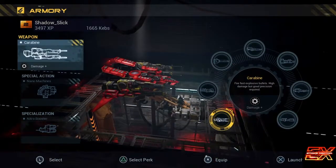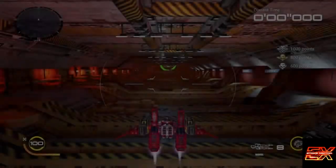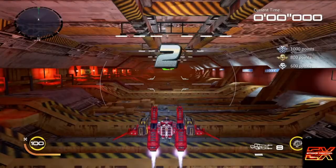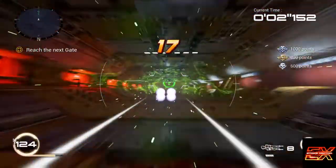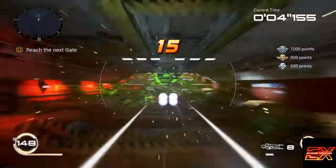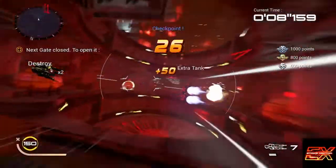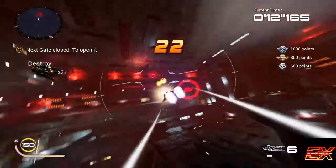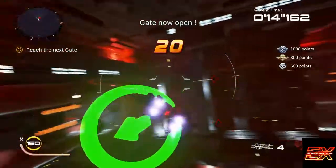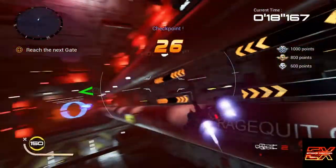Alright, time for Pitching Salami. I suggest Carabine, Nanomachines, and Nitro Booster. I'm using Nanomachines immediately. And you're going to want to shoot a lot of extra stuff for points here. I want to shoot these because they give an extra 100 points each, which is huge.